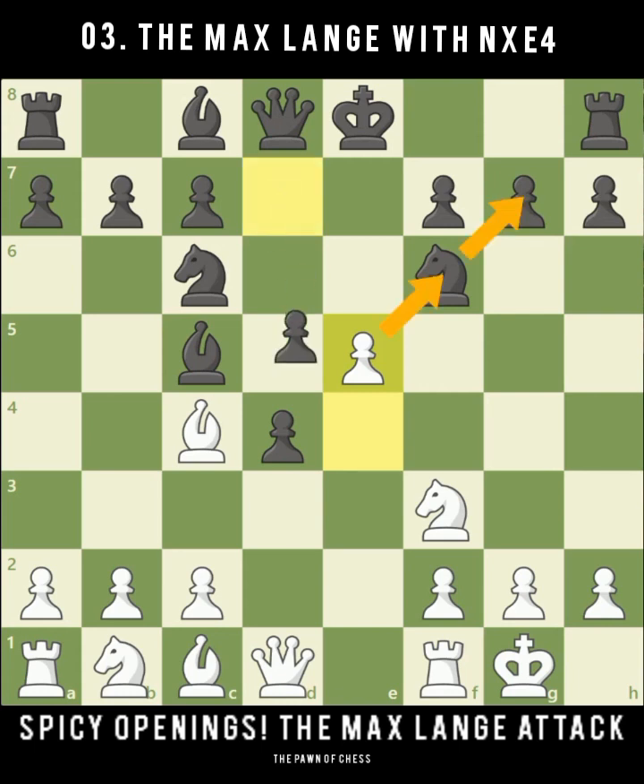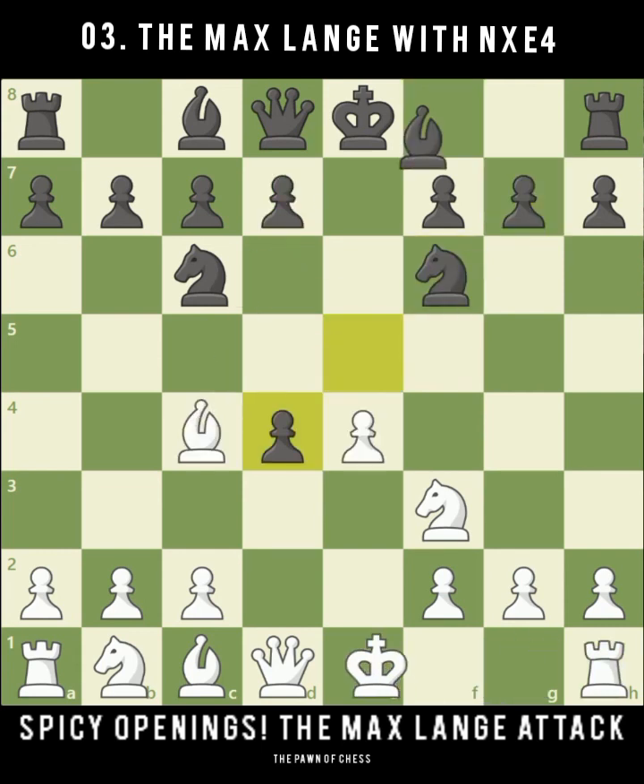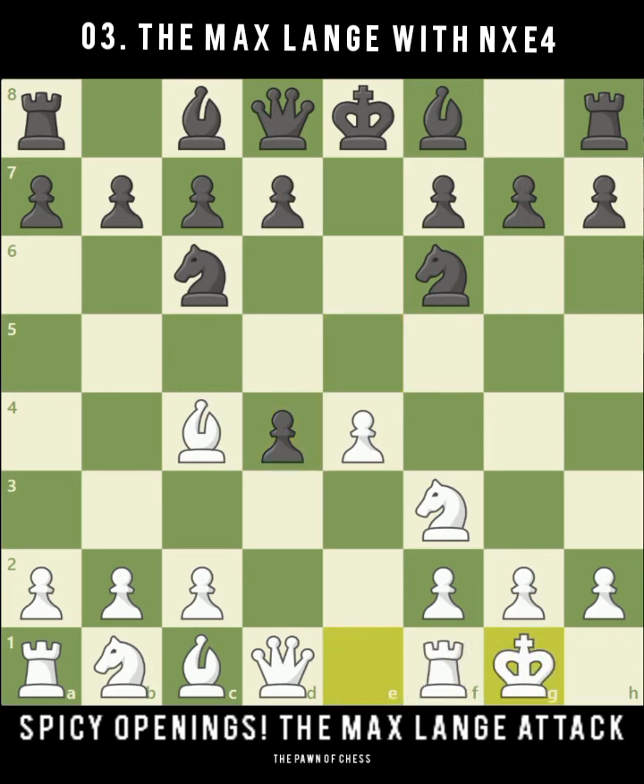Just to let you know, after Bishop takes c5 we now play e5 because our pawn can reach g7 in the critical line: d5, pawn takes f6, pawn takes c4, and taking on g7 is one of the main ideas — the bishop on f8 can't recapture that pawn compared to the last variation. But after castles, the main line is Knight takes e4, and white is now two pawns down. The compensation should be clear: white is castled and black is not. We now play Rook e1 to force the issue.